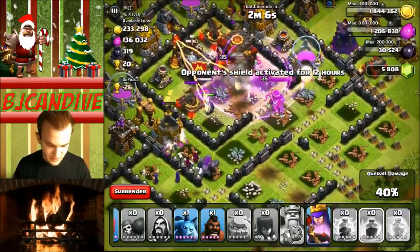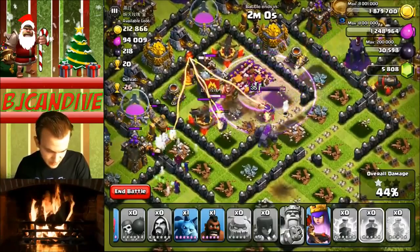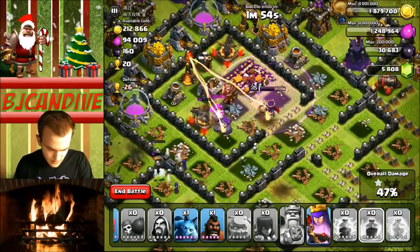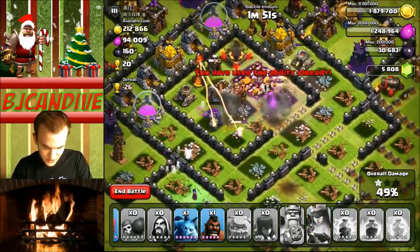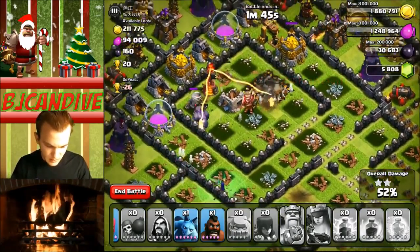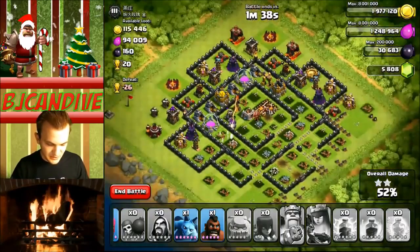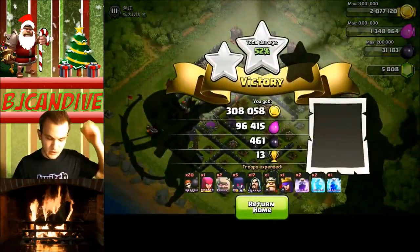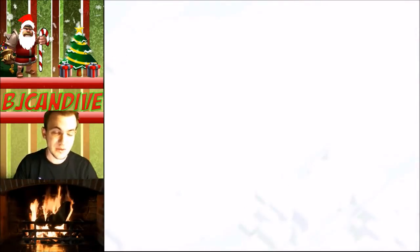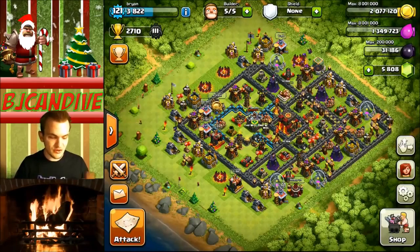I'm going to use a rage spell — the queen's not even in it, that's terrible. There we go, now she's in it. We did get the town hall, we're at 40%, 200,000 gold so far. Can we get more? We're at 45%, queen is still going. I need to get this queen to level 40. Queen is so strong. 52% — we did get the two stars, so that is good. We're not going to gain very many trophies but we did get a bunch of gold, which makes it fun. 300,000 gold, 13 trophies. Not bad, plus the bonus — that's going to equal 400,000 gold. So we did get what we originally set out for. That is going to place us up to 2710 trophies for this episode.